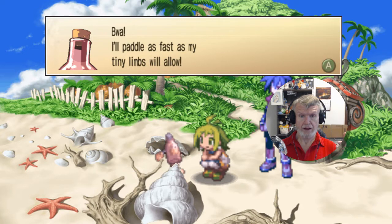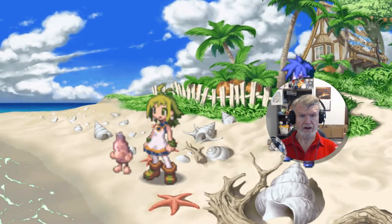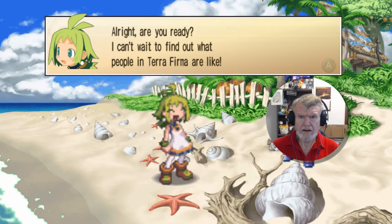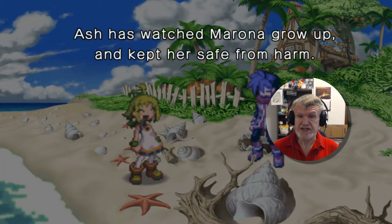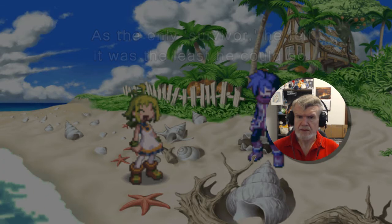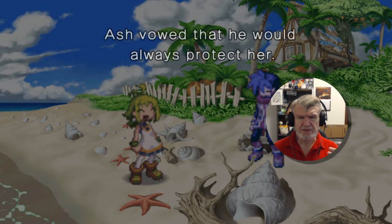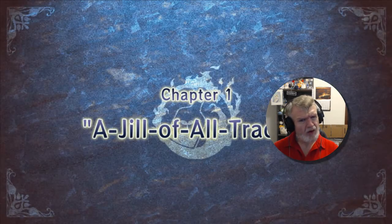Nobody ever tries to hijack these little bottles. All right, are you ready? I can't wait to find out what people in terra firma are like. Ash has watched Marona grow up and kept her safe from harm. As the only survivor he felt it was the least he could do. Marona has inherited the stigma attached to her parents, and Ash vowed he would always protect her. Chapter one: A Jill of All Trades.